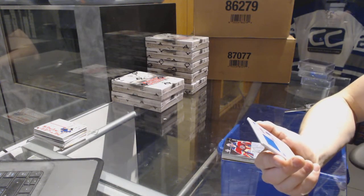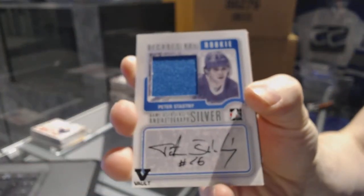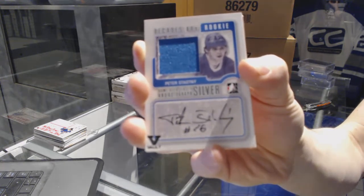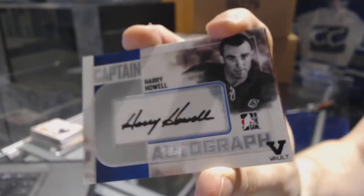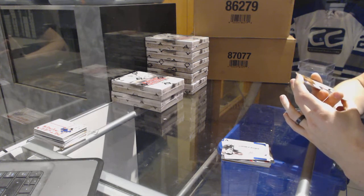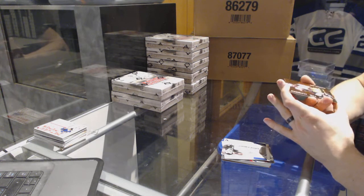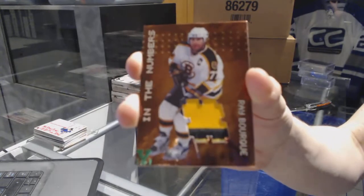We've got an In The Game Decades 80s rookie game-used jersey and auto silver for the Quebec Nordiques — a.k.a. the Colorado Avalanche — Peter Stastny. We've got an In The Game Captain C autograph for the New York Rangers: Harry Howell. And we've got a Be A Player Millennium Signature Series in the numbers three-color number Emerald one of one for the Boston Bruins: Ray Bourque.